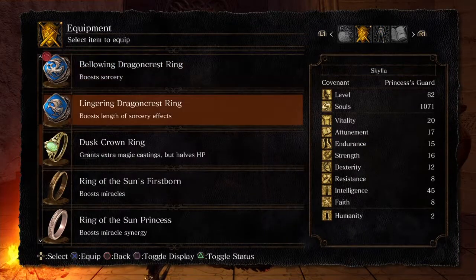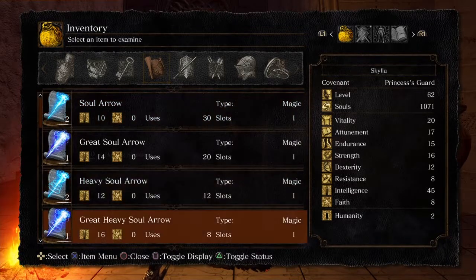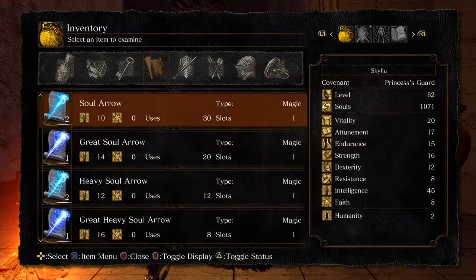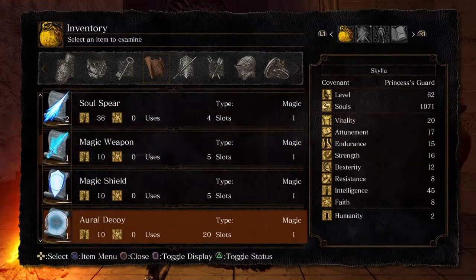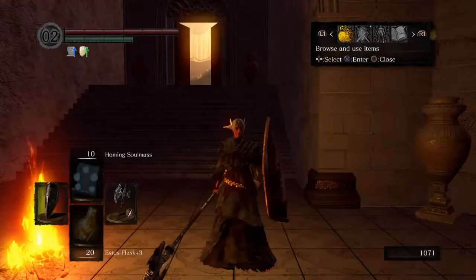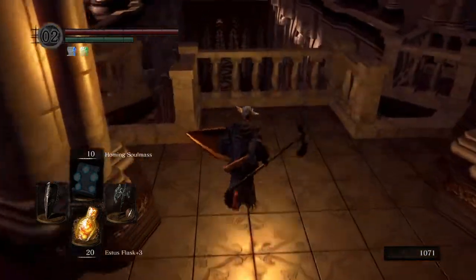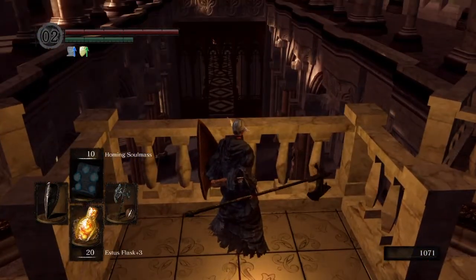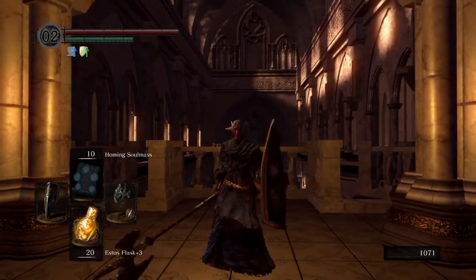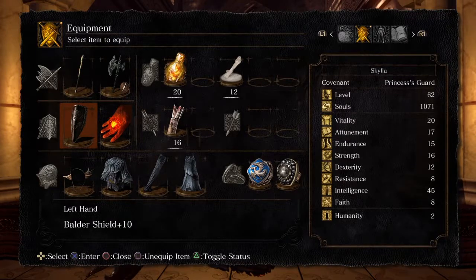I used the souls to buy the Lingering Dragon Crest Ring as well. I also bought the rest of Logan's spells, all of them, just so you guys know. And I'm pretty sure in the last episode, on the corrupted data, I showed you guys a farming spot. If I didn't, just let me know in the comment section below. I also upgraded my Boulder Shield, which is plus 10 now.